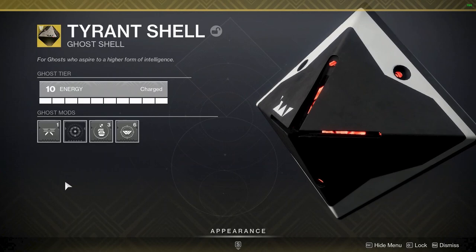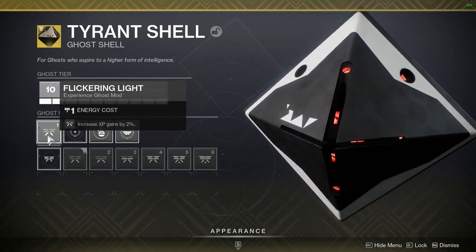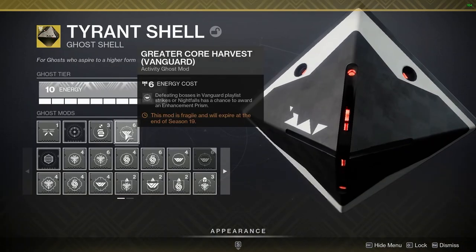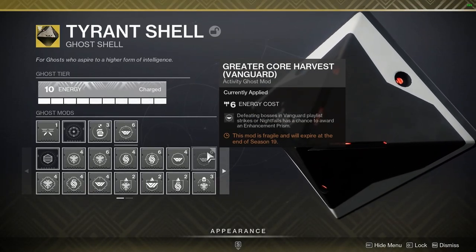I personally choose this mod configuration: first, an XP boost — pretty simple, it boosts my XP gain by 2%. Second is a Discipline Armorer mod, which makes every armour drop focus its points mainly into Discipline and guarantees at least 10 points. I'd heavily recommend this mod over any other armorer mod. Finally, I put on the Greater Core Harvest mod, which allows me to get Enhancement Prisms at a faster rate.